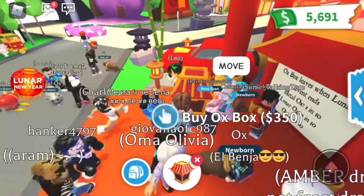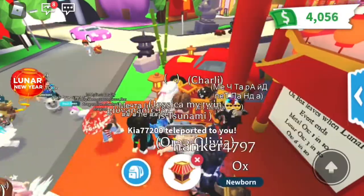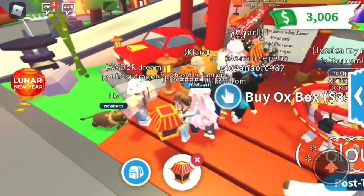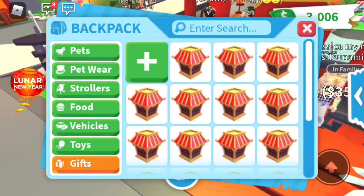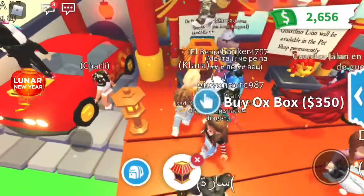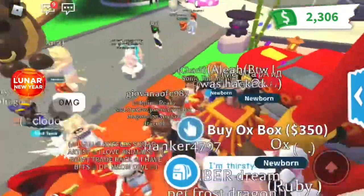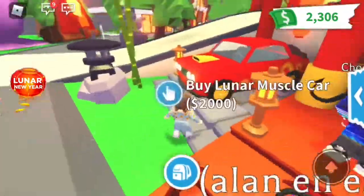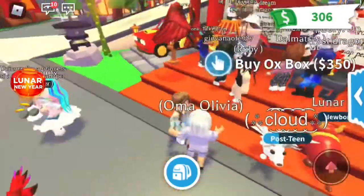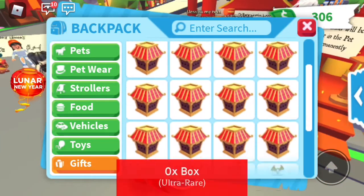Oh my gosh, all of the money is just going away, guys. I'm going to only spend down to $2,000 so we can also get the muscle car. I won't have enough for the stroller — I'll have to save up for that later. Here they are, these are adorable. Look how many we have — we have 17 right now. We are going to be opening a few more later. I also want to do a trading video where I trade these pets, so stay tuned for that. Let's get the muscle car — $2,000. We only have $306,000 left, so we are a little short on money, but we definitely have some really cool boxes.